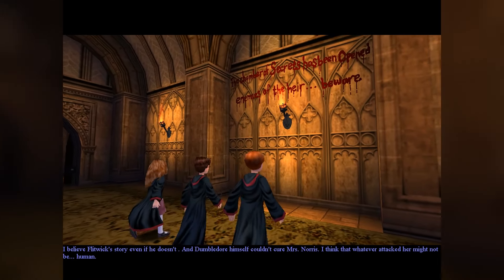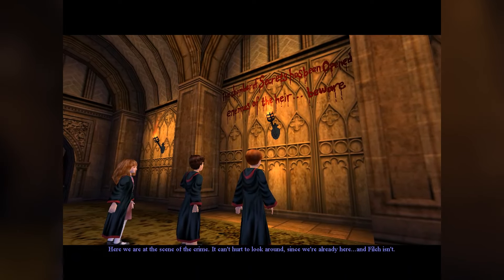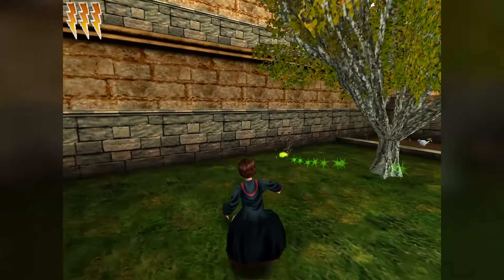This telling of the story where Harry, Hermione and Ron investigate the attacks on Muggle-born children while uncovering the mystery behind the Chamber of Secrets is a direct continuation of the Philosopher's Stone PC version, based on the same engine and mechanics. And I will say from the get-go, it is a massive improvement of everything that we have seen in the first game. I do mean everything.